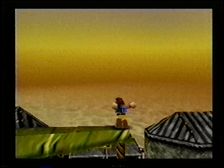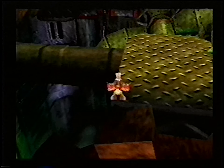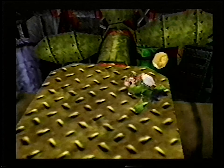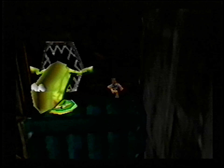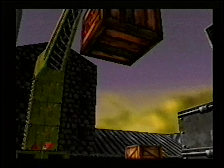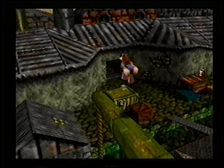Rusty Bucket Bay! Next, our heroes find themselves aboard the HMS Gruntilda, and there'll be no mistake in this ship for the Love Boat in Rusty Bucket Bay! Everything on board seems to have something against you, and if you're not careful, you'll definitely go down with the ship! Be on your guard as you explore this old derelict, from the funnels up on deck to the crates in the cargo hold, cause you may meet a fate much worse than walking the plank!